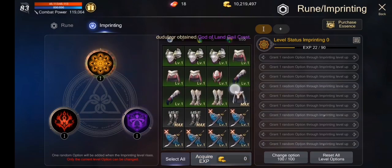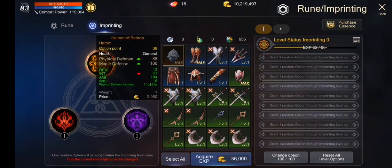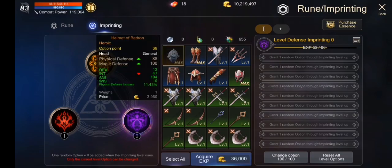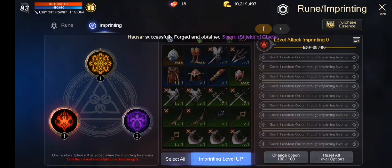Pinakamabilis nyan is pag gumamit ka ng bedroom. Pagka bedroom kasi ang ginamit mo, mas malaki yung talon. Yan, 58 agad. So, kailangan natin siyang mapaabot ng experience na 90 para pwede natin siyang ma-level up.